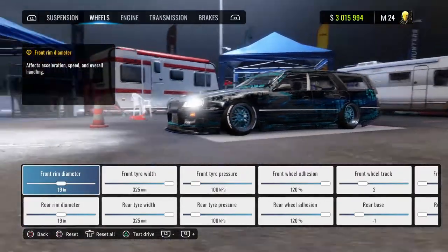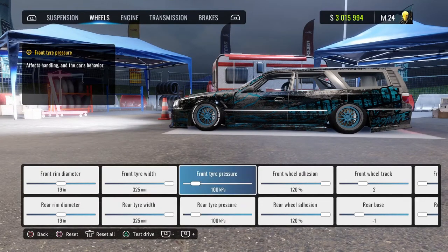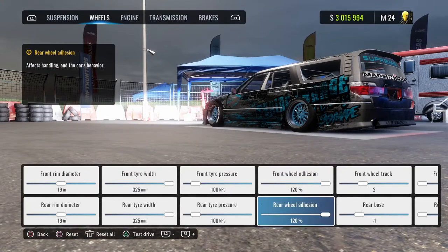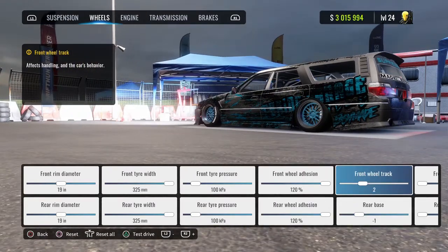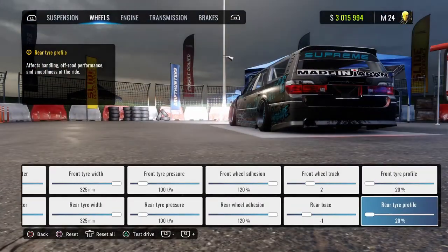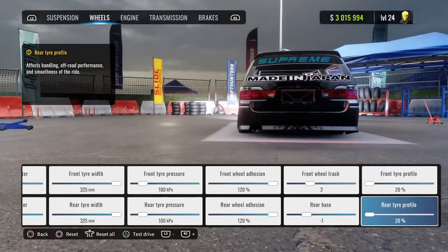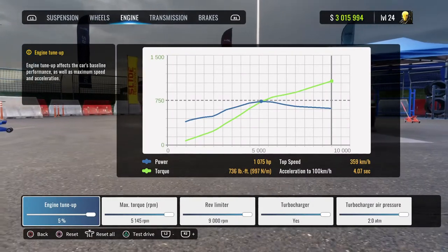Front rim diameter 19, rear rim diameter 19. Front and rear tire width 325. Front and rear tire pressure 100. Front and rear wheel adhesion 120. Front wheel track positive 2, rear base negative 1. Front and rear tire profile 20. Everything in engine, max it out.